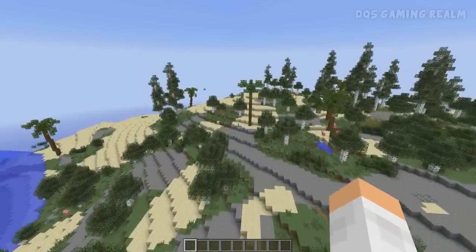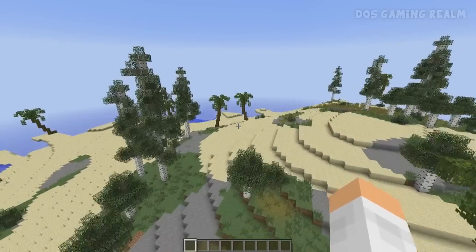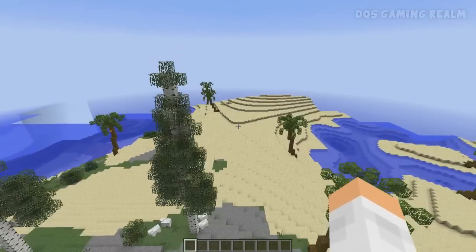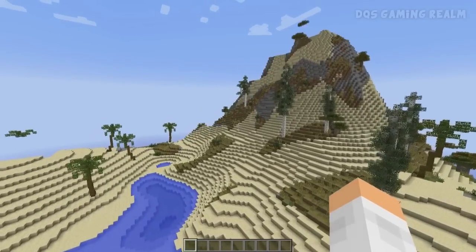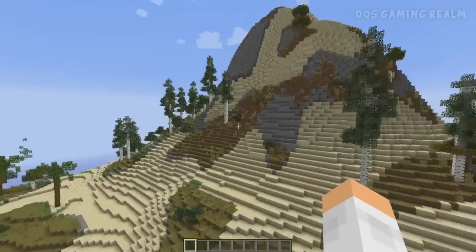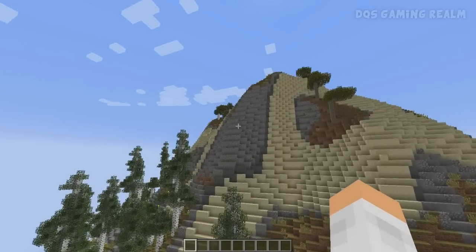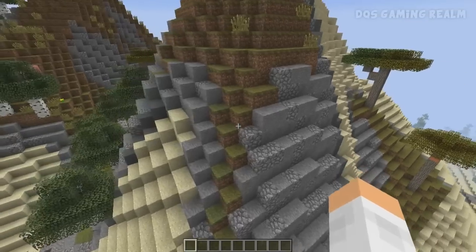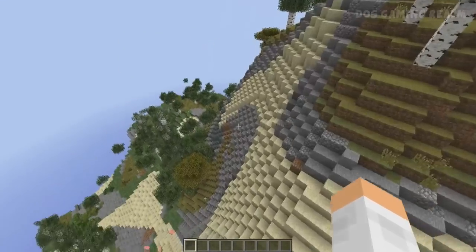It looks like we're now transitioning into another area — this would be the beach biome. I like the way these palm trees look; this is something they actually need to add for a beach desert tropical feel. The mod developers have done a fantastic job with the custom trees. We have proper sized mountains here that go pretty close to the height limit. They also mix blocks — cobblestone with normal stone — and it actually really works.